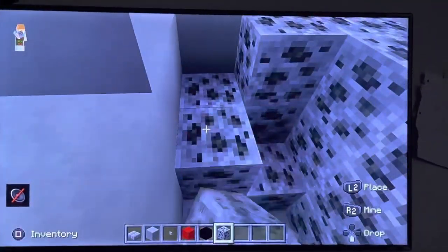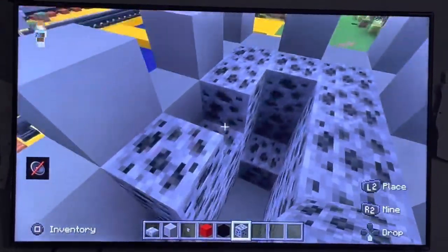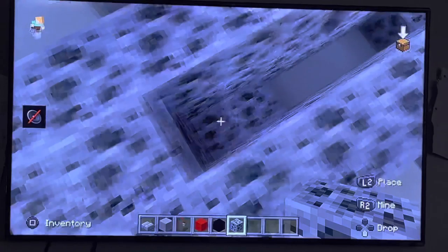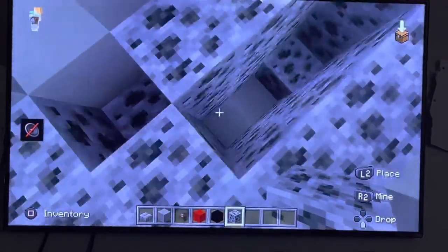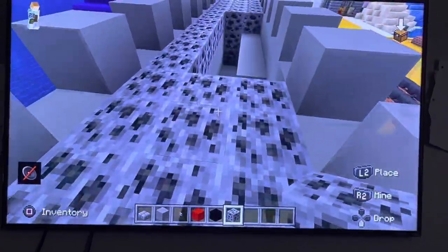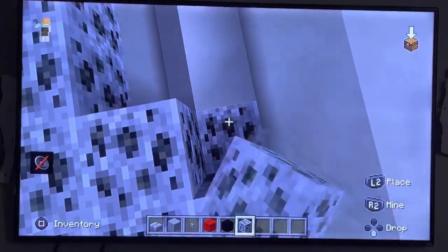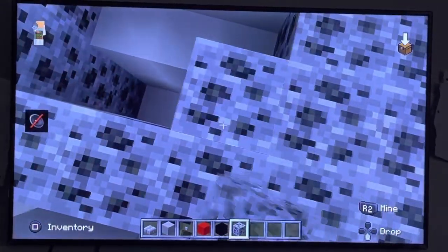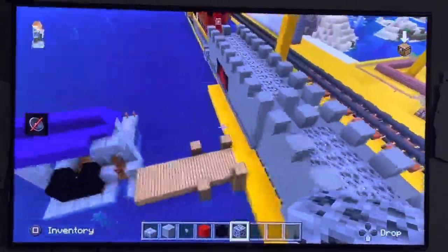Now just keep filling it until it's full. It'll take a while because this one's pretty big — not that long though. There you go, you got coal. Just a bit left to put in. Almost done. There — all done, now it has coal in it.